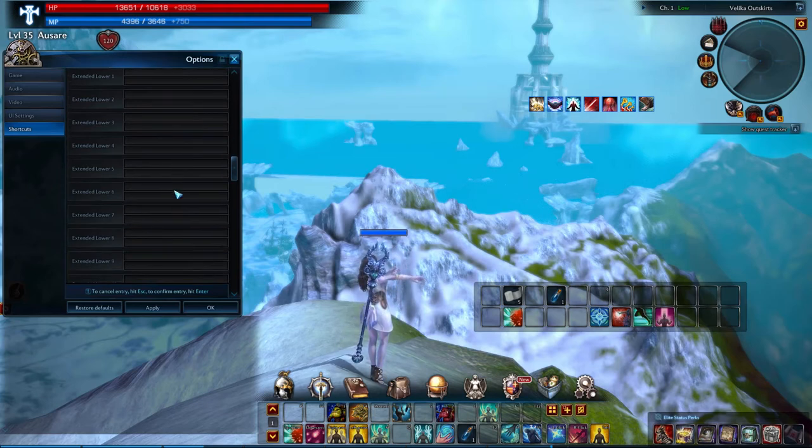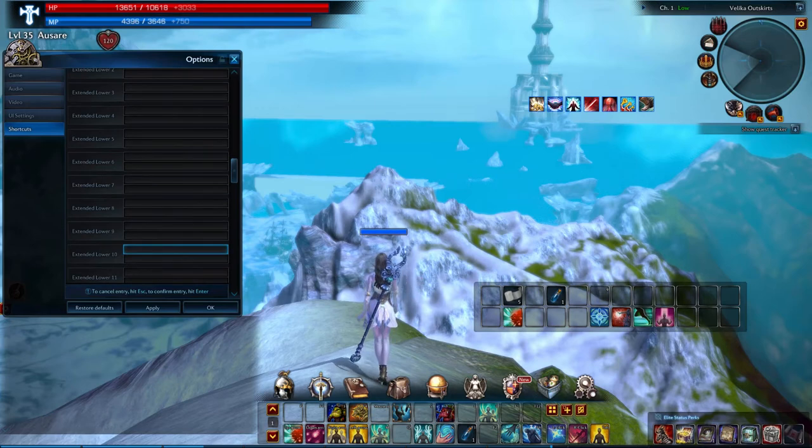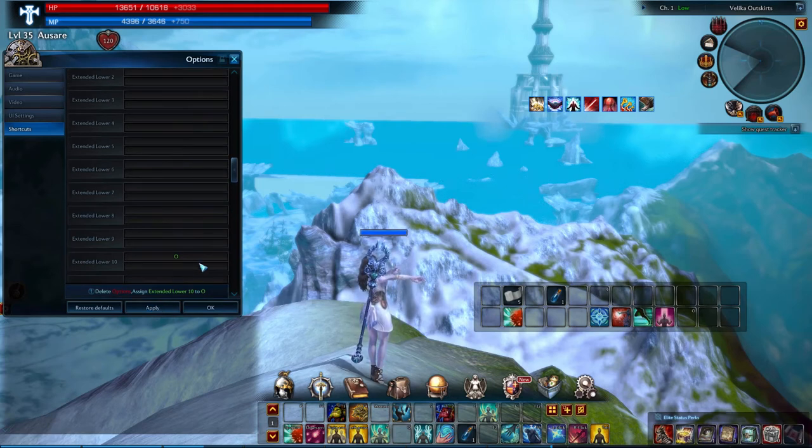Just real quick — click on anything that's empty, or if it's not empty I'll show you what you can do. Just hit a button. Right now I hit the O button and it's telling me that O is already used for Options. You can just escape, or if you want to override that, just hit Enter. And then if you want to save that, click Apply. If you want to change it, click it again and hit another button — like K. It says K is used for Skills. I want to override that. Apply. This is for extended lower 10, so this is extended lower, number 10. You see it will appear here.